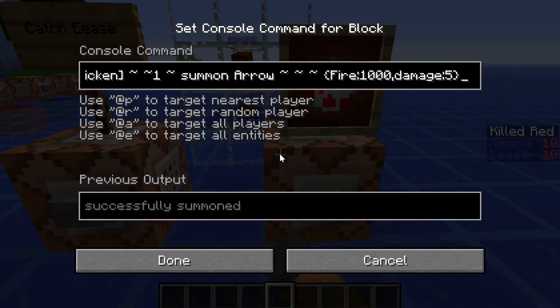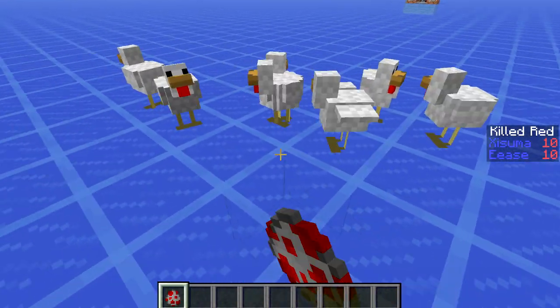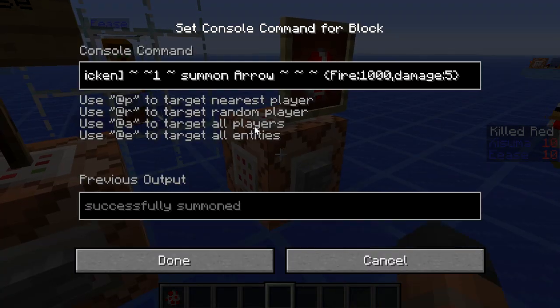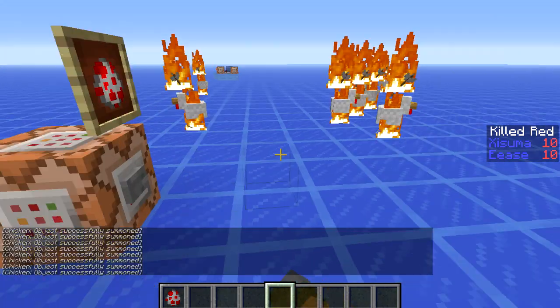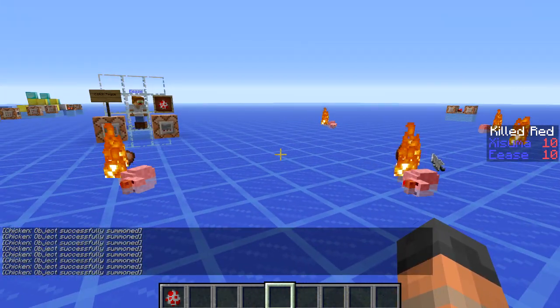We can also do this with other commands like summon, for example. If we place down some chickens, we're going to summon arrows directly where they are, and those arrows are going to have fire as well. When we do this they all get set on fire, they run around, and then we get some cooked chicken.